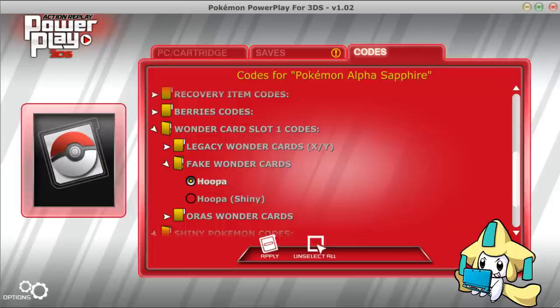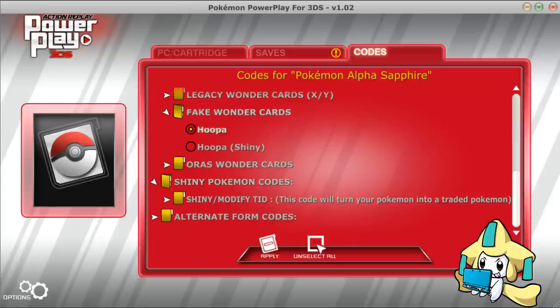I also have a video that I will put in the description on how to get Hoopa's unbound form — the really Dijin, freaking crazy, scary-looking thing. The first link down there that you can click on to find his unbound form.